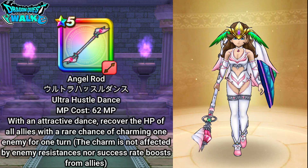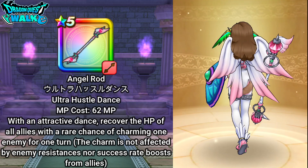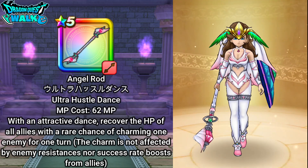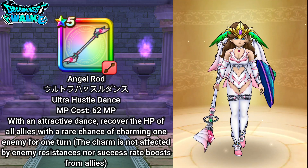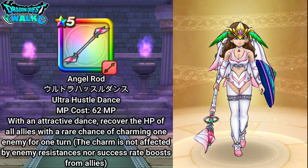For my High Priest, I'm going to have on the Angel Rod. This is going to be standard healing, and also possibly getting Charms, and I will be using Blade Dance to increase the attack power of my allies.